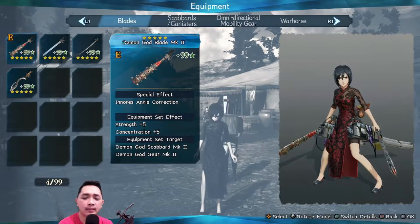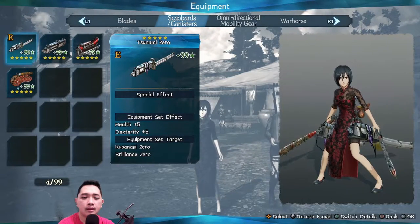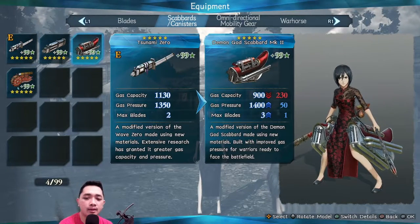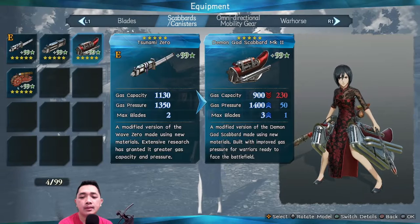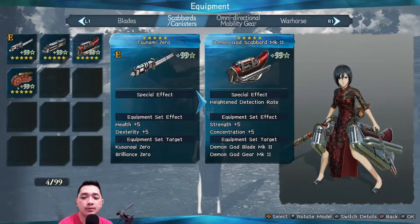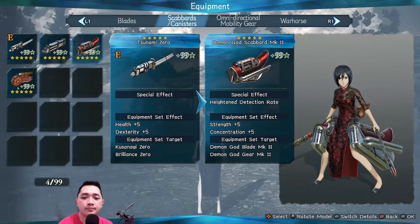For the scabbard, I use Tsunami Zero because the gas pressure is a nice 11,350. I know the Demon God scabbard has more gas pressure, but remember gas pressure makes your character move faster. I choose Tsunami Zero instead of Demon God because the Demon God's special effect heightens detection rate, and that makes titans more easily enter rush mode — the red danger zone. So I use Tsunami Zero instead.